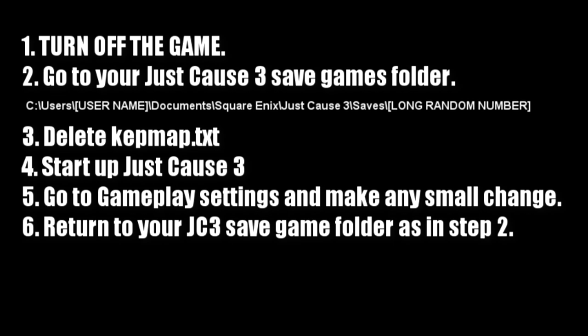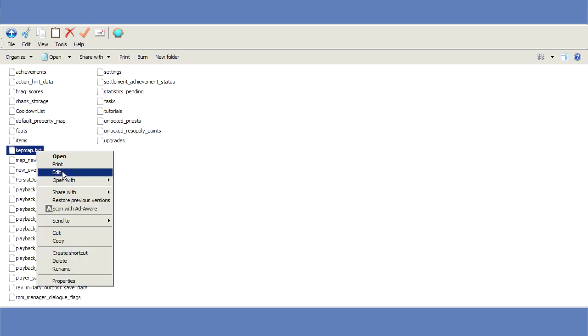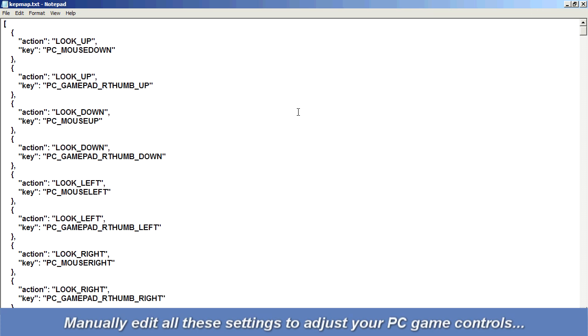Step six: return to your Just Cause 3 save game folder as described in step two — C, Users, username, Documents, Square Enix, Just Cause 3, Saves, long random number, etc. You'll now have a new KepMap.txt file generated in this folder. Step seven: locate your newly created KepMap.txt file, right-click on it, and click on Edit. You now have KepMap.txt open in Windows Notepad.